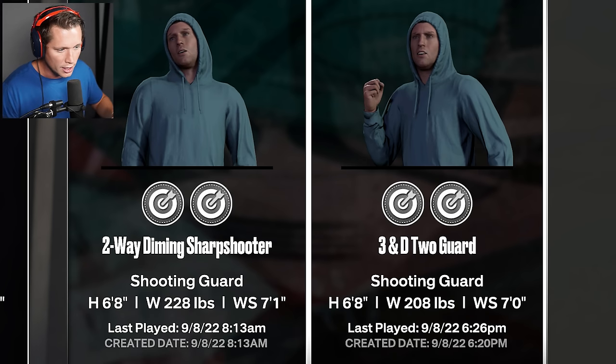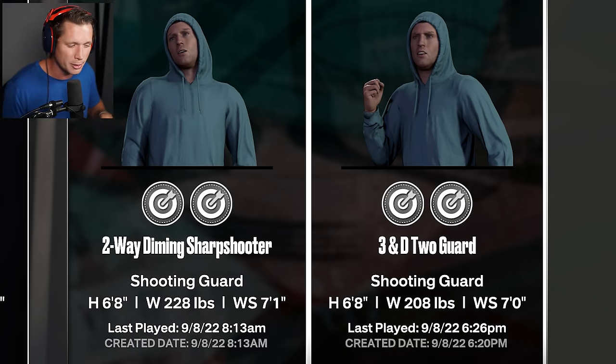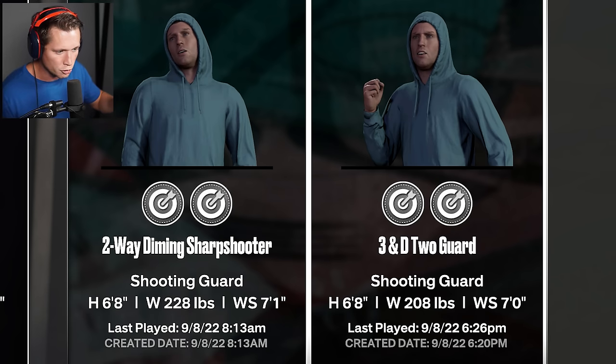Our first change is we've dropped our weight a little bit. We've lost 20 pounds, we've hit the gym. We are a little bit light for our weight and I do miss that weight a little bit. I have noticed it's a little bit tougher to get rebounds now. We also dropped our wingspan by one inch, which is going to help out with our shooting.